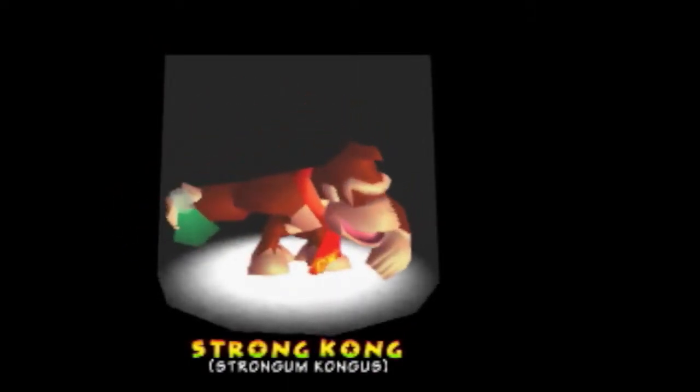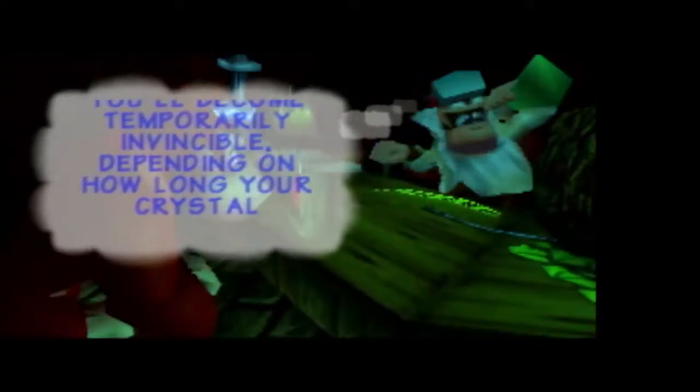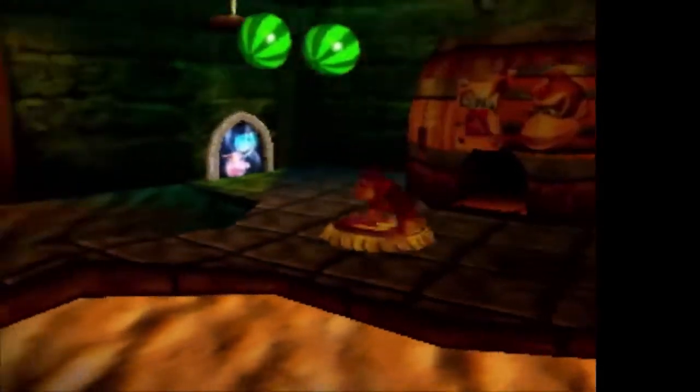Another five coins for Donkey Kong — Strong Kong. Now Donkey Kong can jump into a barrel with his face on it to become temporarily invincible. That also uses crystal coconuts. That seems less useful than flying around in a jetpack, and it also doesn't sound like the thing you would call Strong Kong.